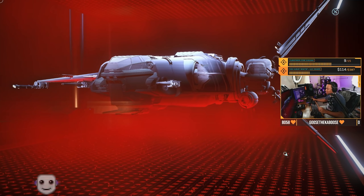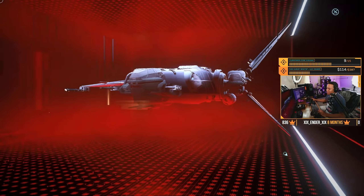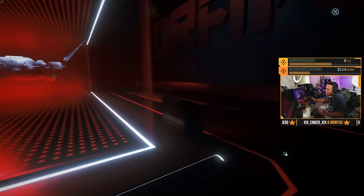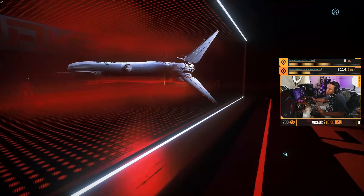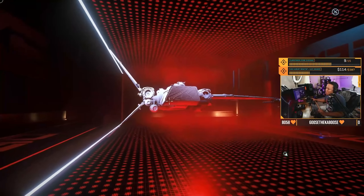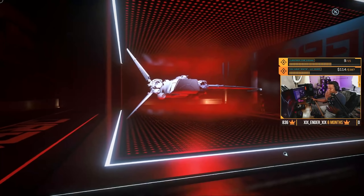We've got the Buccaneer — the glass cannon light fighter from Drake — with a fixed size four up top, some size threes, and some size ones. It's pretty armed to the teeth and very fast especially in the forward direction, less so in other directions. It's a quick little ship. I recommend everybody try it out — it's a good little light fighter.